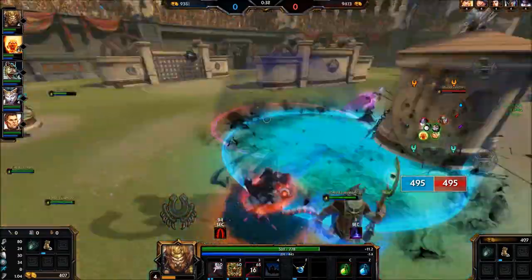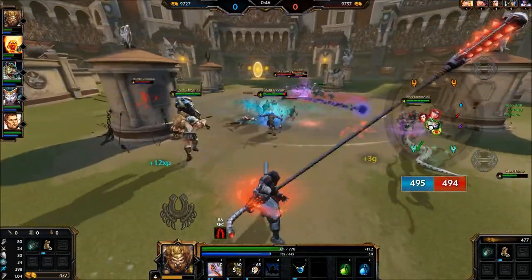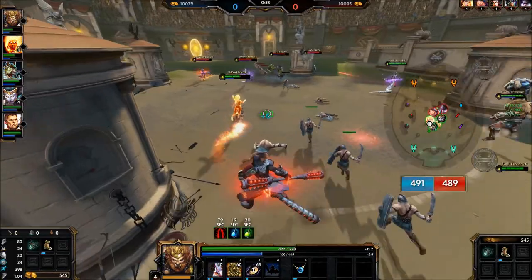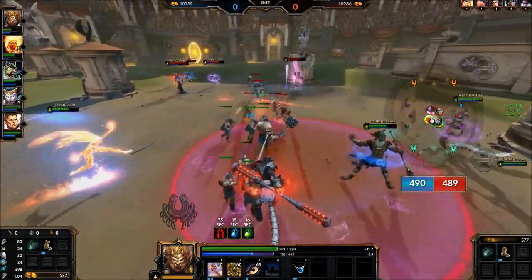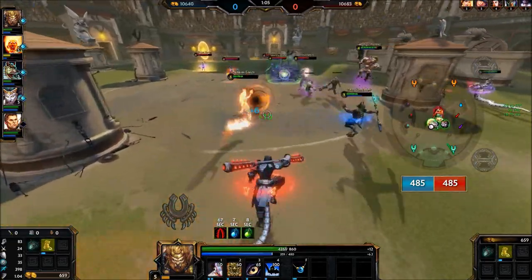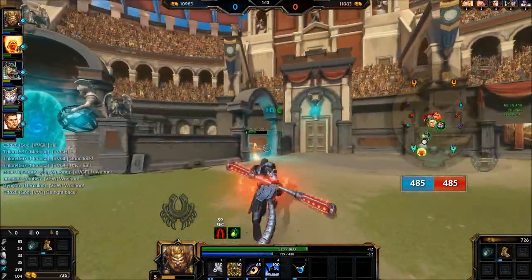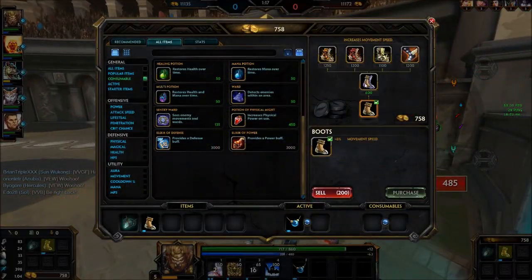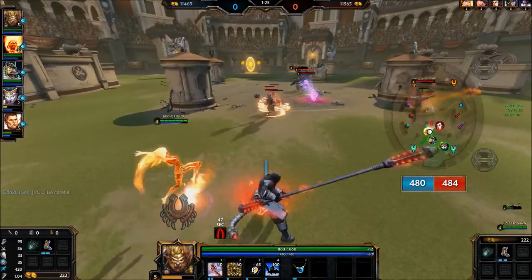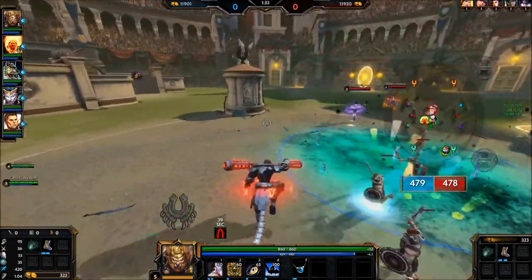His first ability is his Cudgel — he will smack in a line hitting everything, and it does 25% additional damage to minions and jungle camps. That was a buff because his clear was quite terrible. It's also a very good ability to poke the enemy, which is why they nerfed its damage to gods and then later buffed it with the additional minion damage. It's fairly hard to miss because you can adjust your aim during the entire cast.